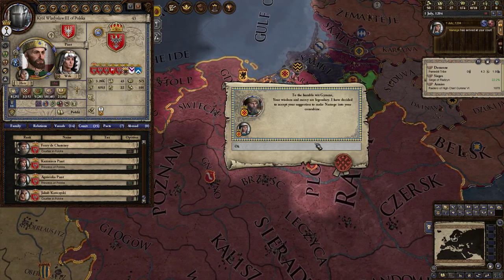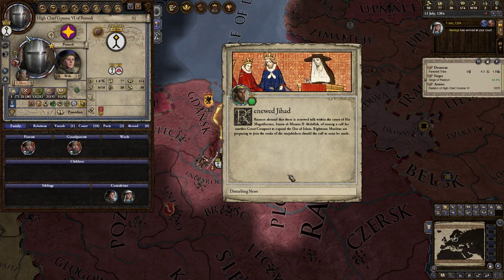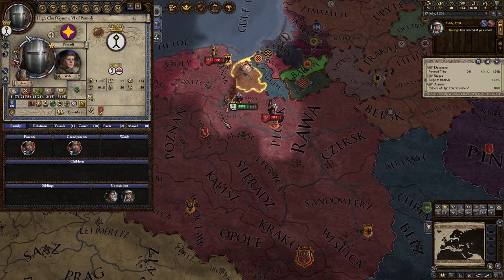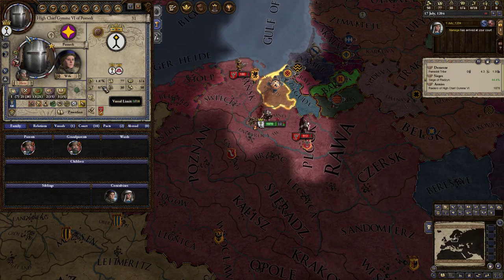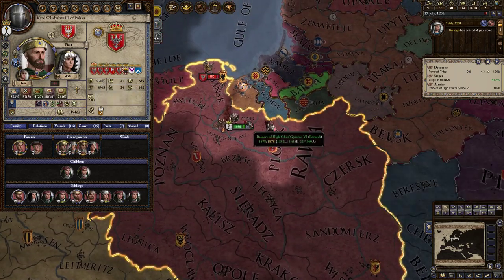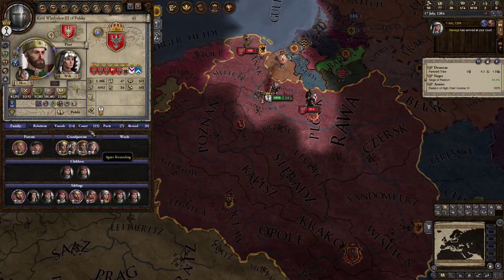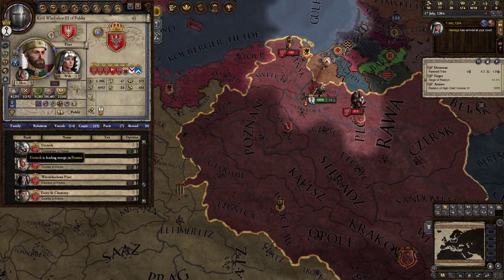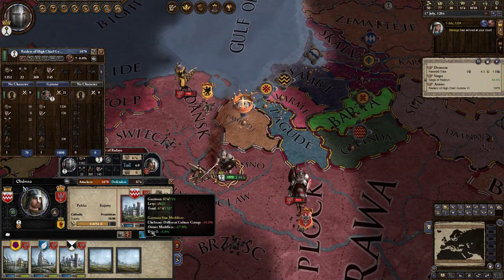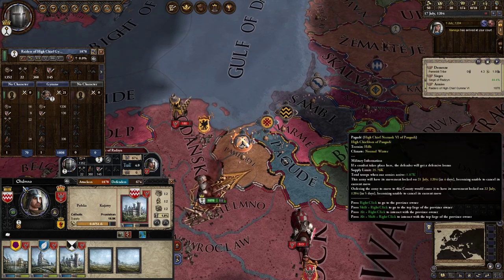We're actually having a lot of success in the siege — it's going very quickly. Now, I don't want to take the Poles in a fight. They are clearly superior to me, which means that we will withdraw immediately. He's assembling every single man he has. We already looted this place — we can't loot anything unless we take the castle, but we're probably not going to be able to take the castle.